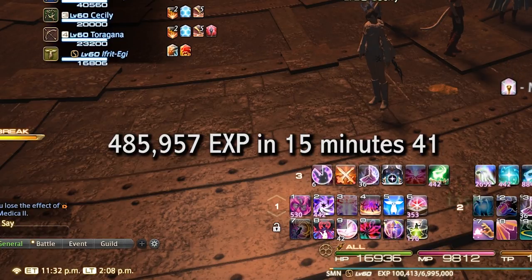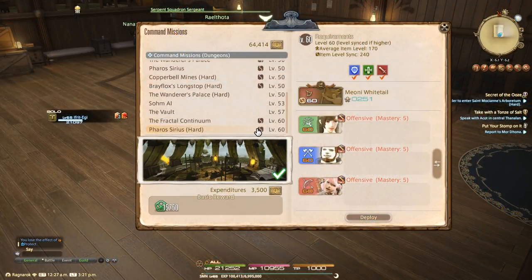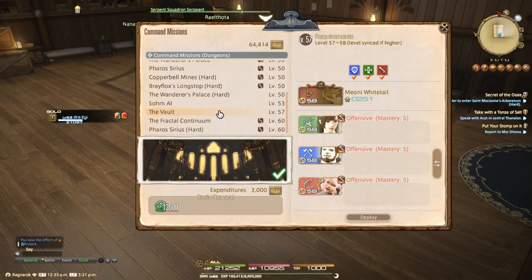Both of these dungeons are roughly the same sort of duration, with Pharos taking slightly longer and giving slightly more experience due to its extra adds. But how does this stack up with other levelling methods? On average, Som Al takes about 17 minutes for me and nets about 574,000 experience points, and the Vault is about 20 minutes and gives 564,000 XP. So they are both better choices for experience gain even though technically they're lower level.